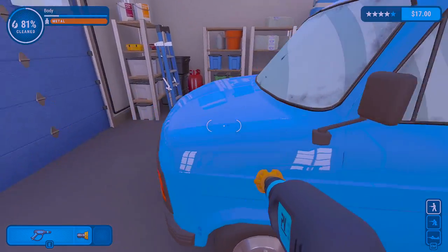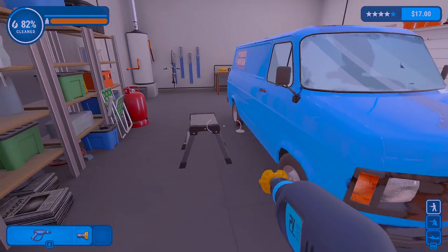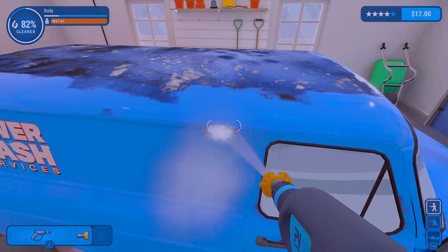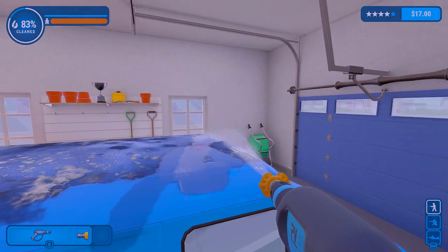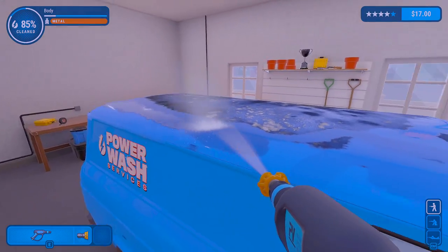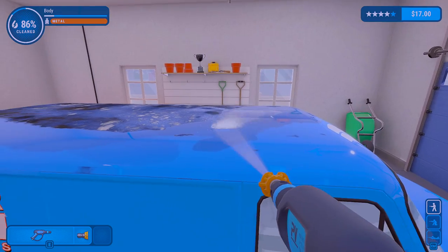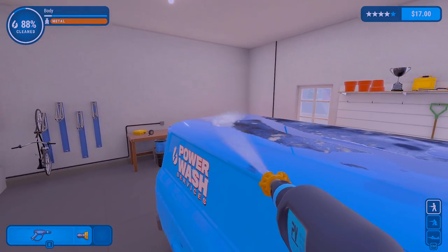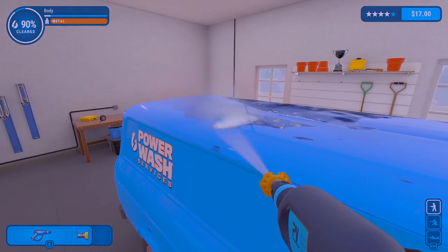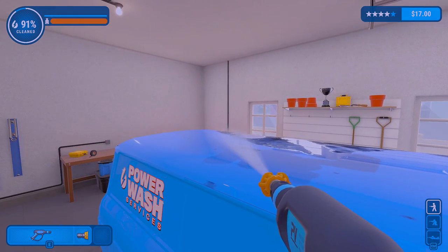Now, how on earth are we supposed to get onto the roof? Oh hold on — yeah, nice! Alright, so once we get the roof cleared out, I'm assuming we should get the fifth star on the van, because it looks relatively clean to me. We got paid 17 bucks so far for washing our own vehicle. Just trying... did you get around in the back there? I'm pretty sure we can move the stool if we wanted to, but if we can just stand in one place and do it, it'll be a little bit quicker.